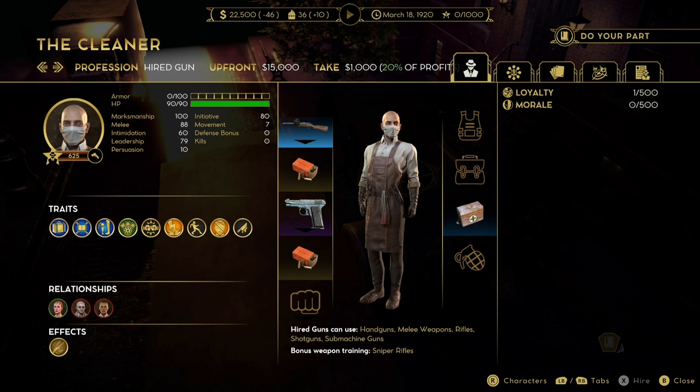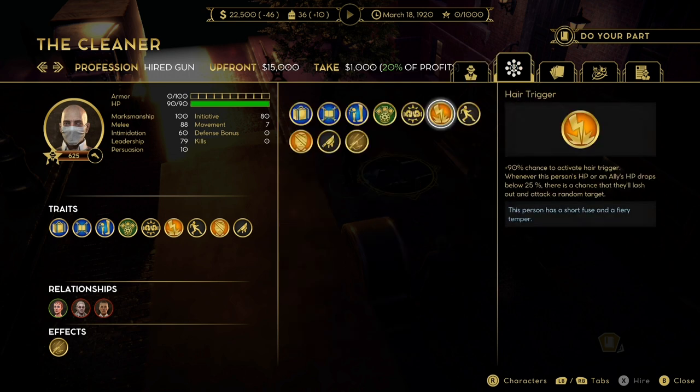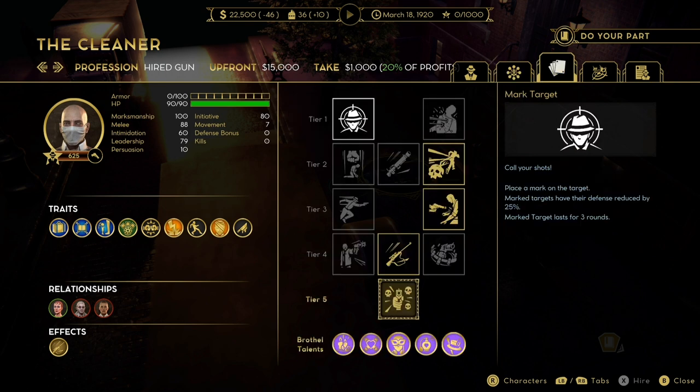And so we are on to the final two. The Cleaner has 90 HP, 100 marksman, 7 on movement and 80 on initiative - he is a very good gangster. Honestly before the recent nerf on prices the cleaner just wasn't worth the money and probably doesn't deserve to be where he is in the rankings, but he's still very good. He does have hair trigger - this one only has a 90% chance to activate but it is still very high and very good to have. Much like a lot of the other gangsters on this list he is also a brothel talent.